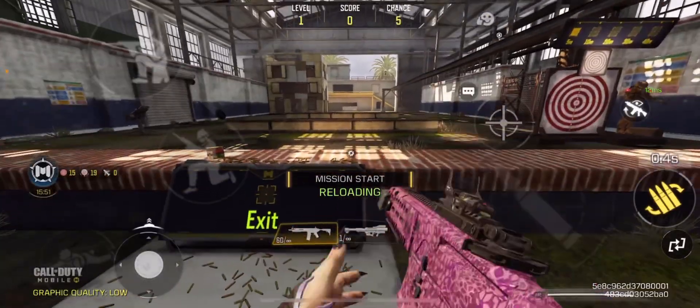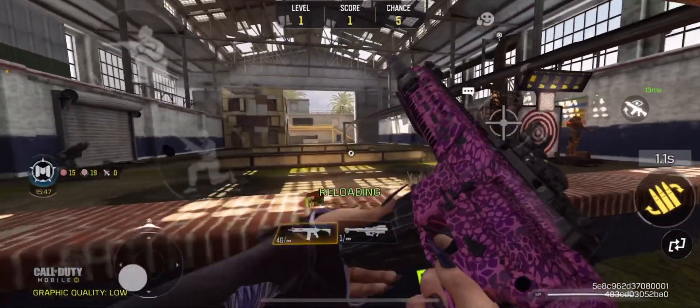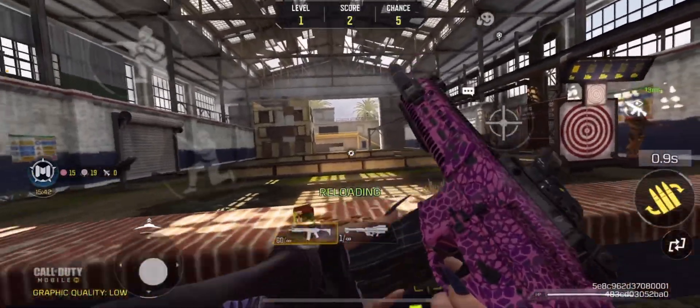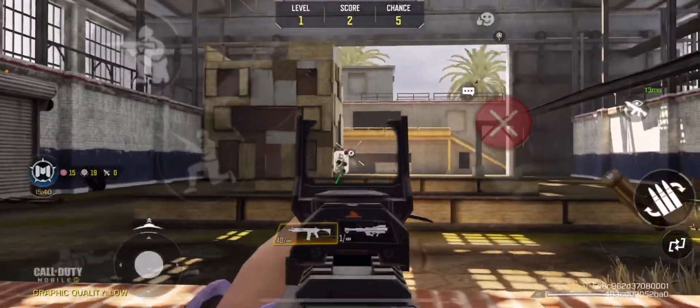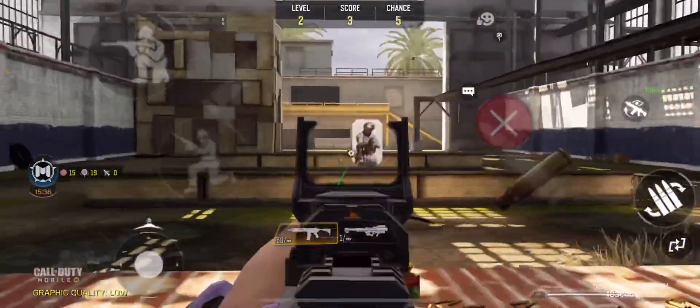A mini target will pop up and you have to shoot it — this actually checks your reaction time. A lot of people don't have a really good reaction time. When you see an enemy, the amount of time it takes for you to react matters a lot.